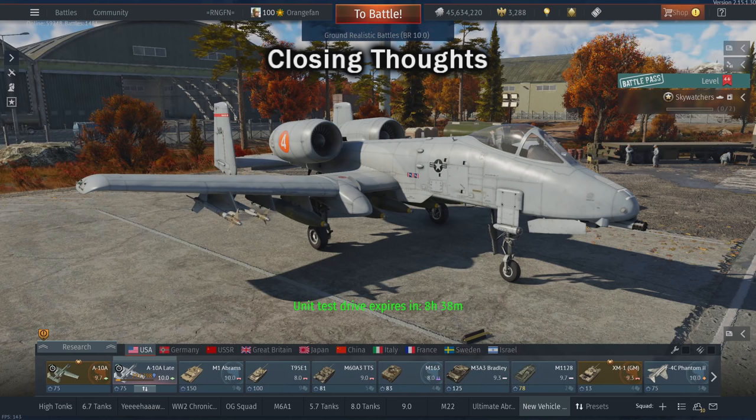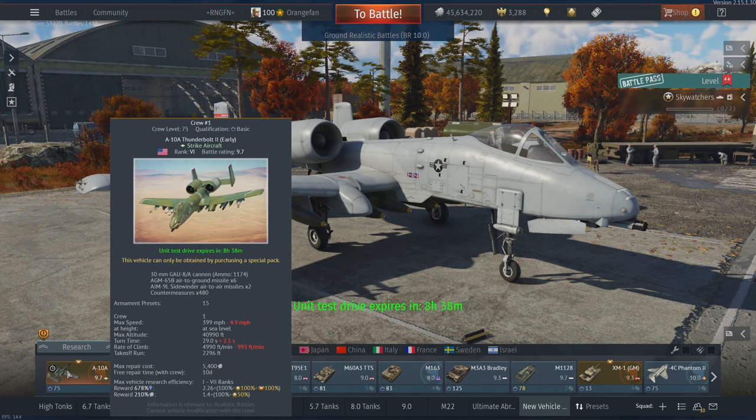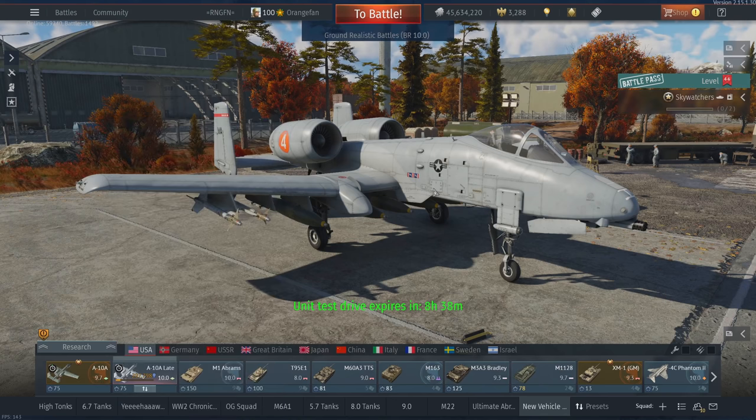As you can see, my test drive is going to expire overnight, so I won't be able to keep playing the A-10A for a little bit — I've got to do just a little bit more grinding. I'm also going to lose the A-10A premium. I said I was going to take this one into ground battles, but I'm just not going to have a chance to do it. I'd still rather use the tech tree vehicle anyway, because the GBU-8As don't make that big of a difference for me, and there are better Mavericks on the A-10A late and more Sidewinders — even though the Sidewinders apparently are not effective against Ka-50s.